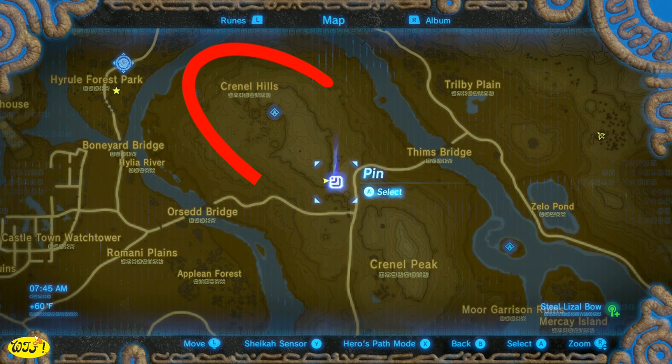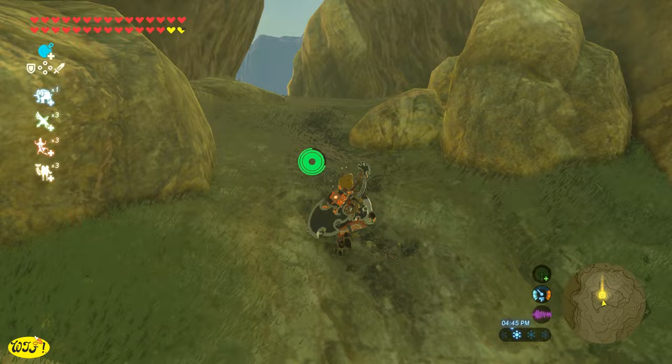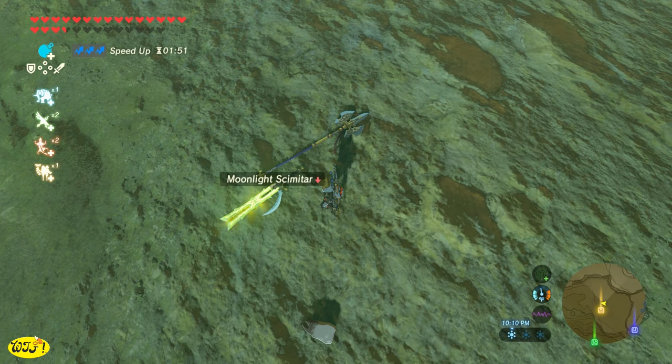Let's head on over to the Tabantha Tower and jump over here to Cucho Mountains. If you just run right here in between the rocks, you're going to find a Great Thunder Blade stuck right in the ground. Now if we head over to the Gerudo region, we're going to find another Stalnox who will also drop a Great Thunder Blade, and he's going to drop a Moonlight Scimitar and a Royal Halberd as well.